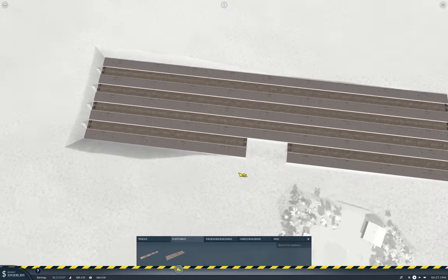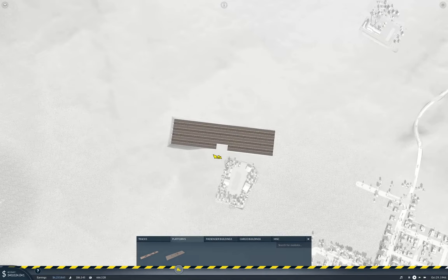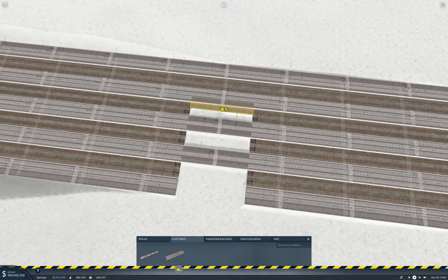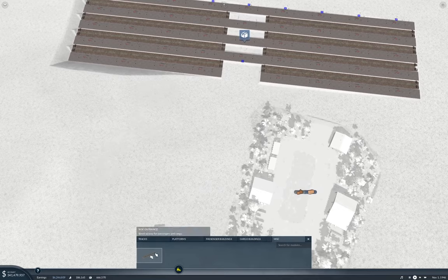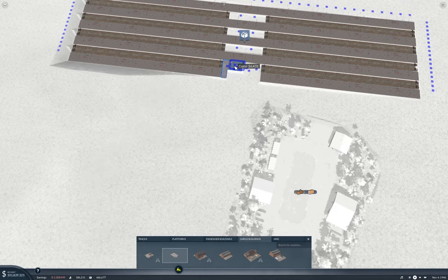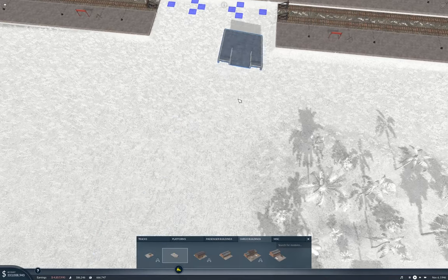I'm not sure which tracks I'm going to use for the hub connections, and I'm not sure how I'm going to set this up. What I should be able to do is put cargo buildings in here. That's the thing to do, I think.